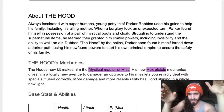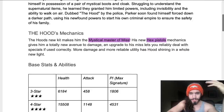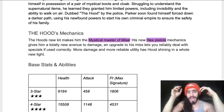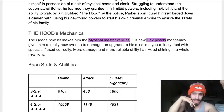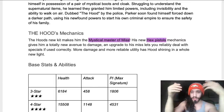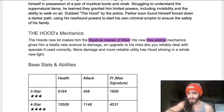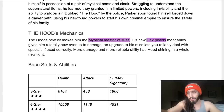We're going to jump right into it. With the Hood's mechanics, his new kit makes him the mystical master of miss. His new Hex Pistols are a completely new mechanic — a totally new avenue of damage. His miss lets you reliably deal with specials if used correctly: more damage, more reliable utility. He feels like a very different champion now, more like a rework than a moderate buff to me.